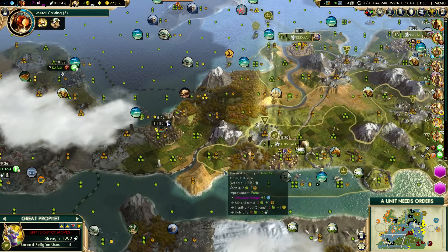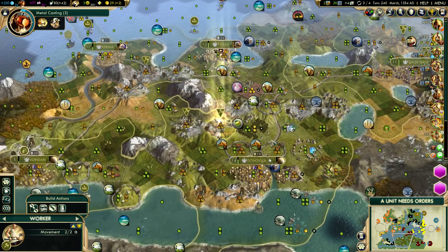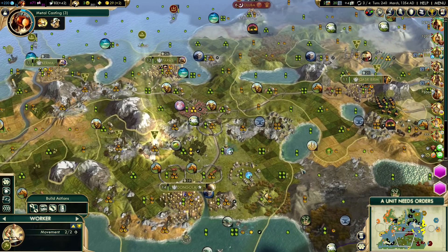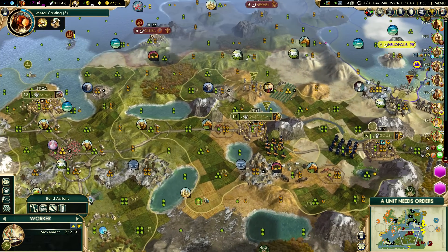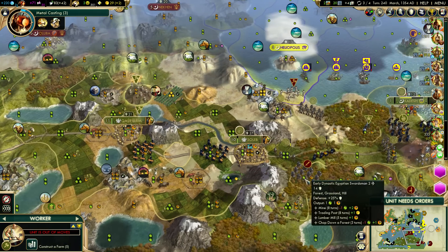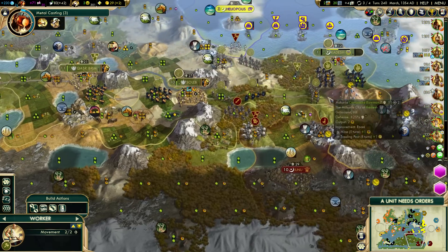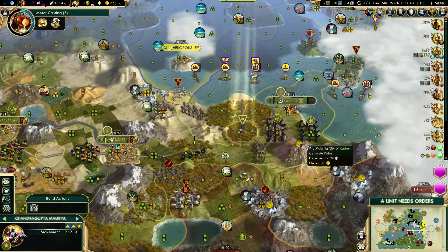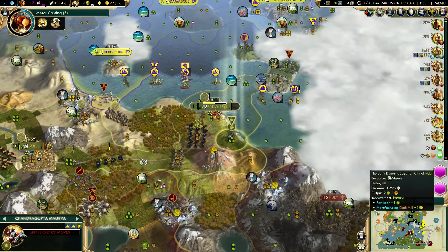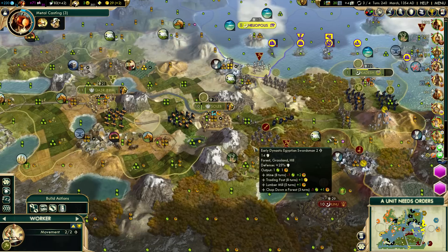For now we're going to get the prophet to convert that city stage we were talking about and then head him back to convert Kadesh so we can buy the pagoda in its place. Beyond that, our workers need to keep working. We're going to keep getting our melee units back to our city so we can get more money from our trade routes. That's the next big thing - getting our trade routes back up. Our gold at two per turn at this stage of the game is not acceptable. We're going to have to start leveraging some strategics to do that.